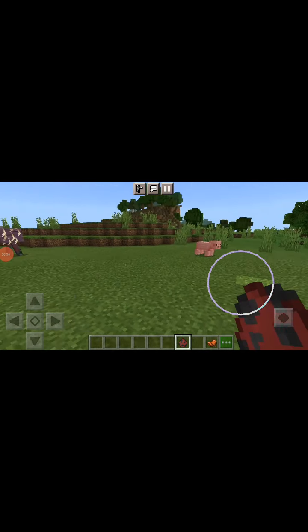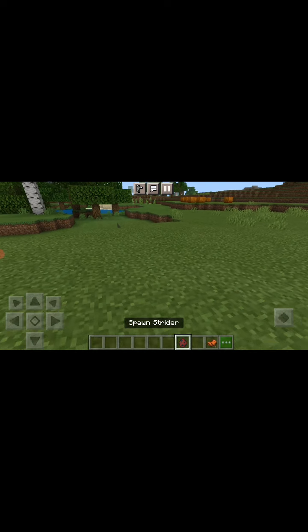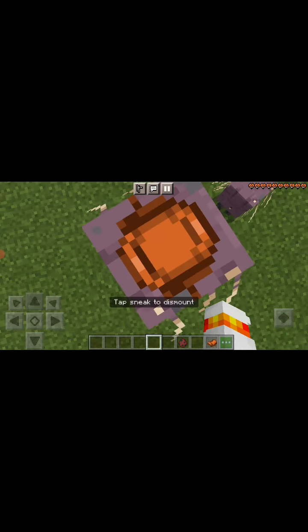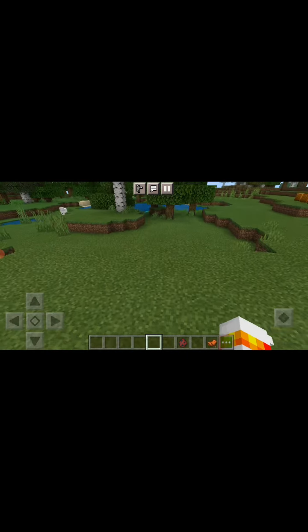So guys, if you also didn't know, this is how you ride across lava — spawn a strider, you can put a saddle on it, and this is basically how people walk across lava.